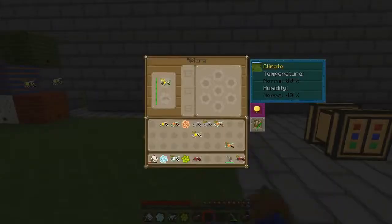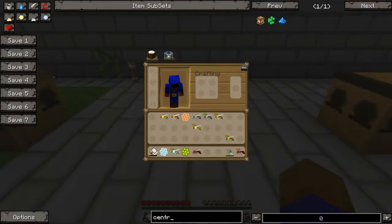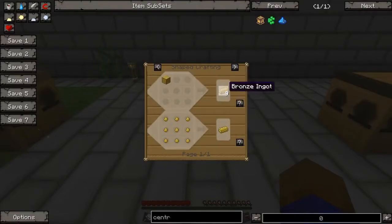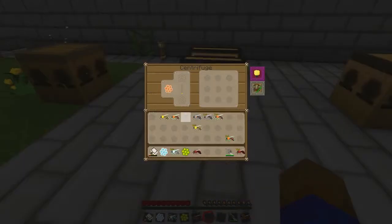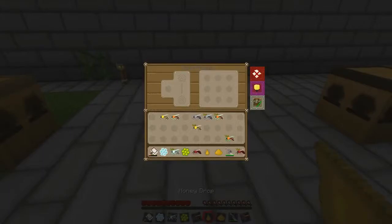Now I'm going to show you the centrifuge, which is very simple. It's a machine — you're going to need some copper and the sturdy casing, which is some bronze that comes from tin and copper. To use this, you basically just stick your comb into the left slot. It requires Minecraft joules for power — I have a redstone energy cell underneath. From that comb, we got honey drops and beeswax, and these are going to be useful later on for more complicated bee stuff.